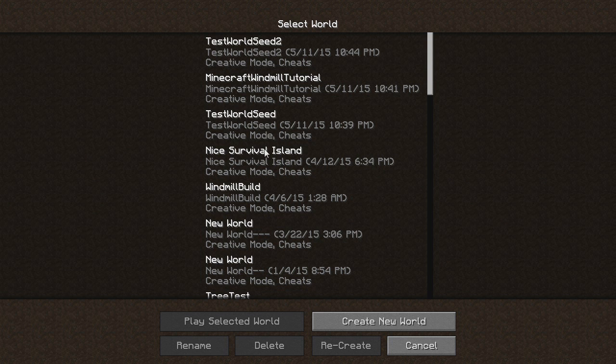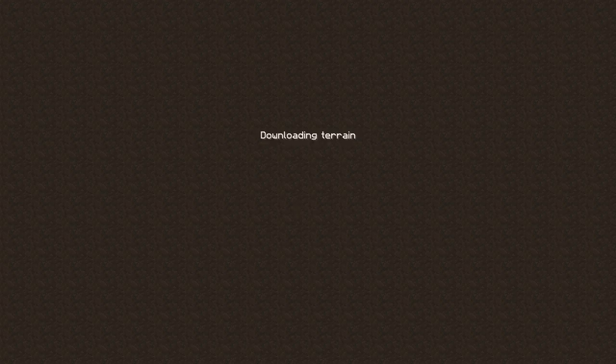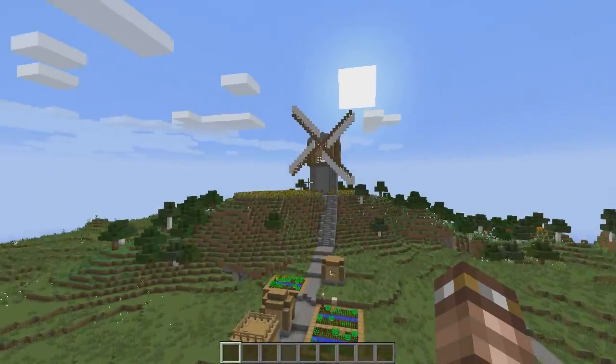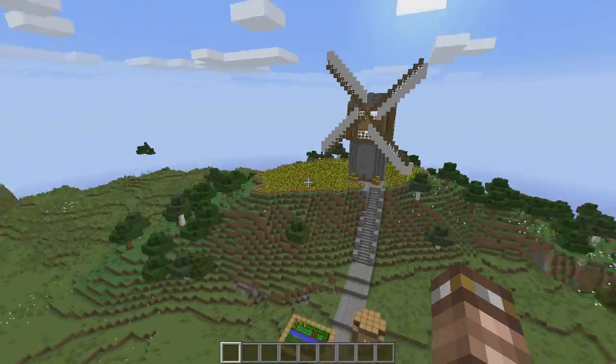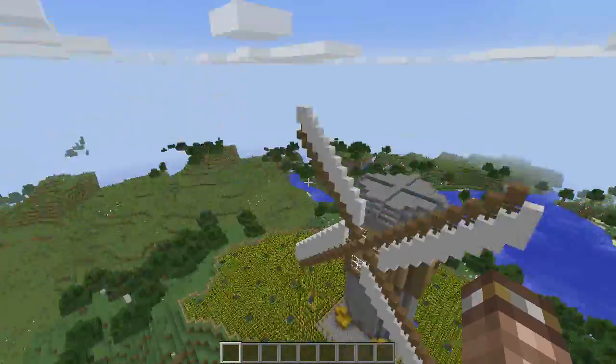I'll just go over to my other single player world and show you this one — I think it is 'Minecraft Windmill Tutorial.' It'll load up. There it is, loading world. Like I chose to build a windmill on a little farm at the top of here, and then build steps here. So this is a great use for that hill.